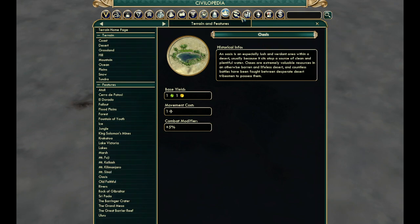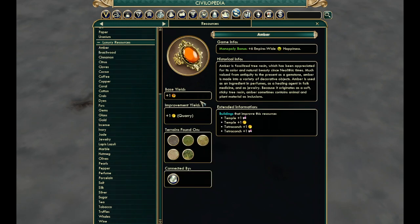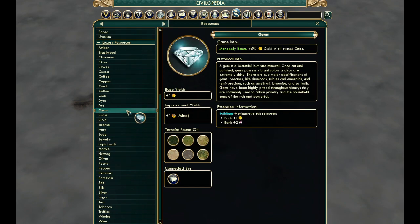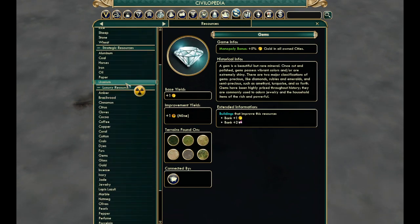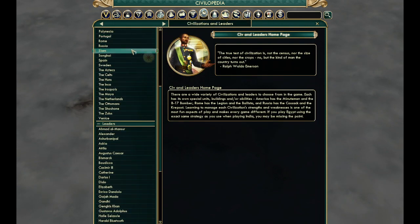Next, of course, resources. Not only are the base yields lower, but improvements also tend to only boost them slightly. We'll talk more about buildings and their impact on resources because I haven't gotten there yet. So basically I've worked on terrain, resources, and this improvement is a good idea — civilizations.